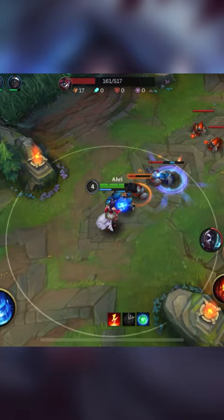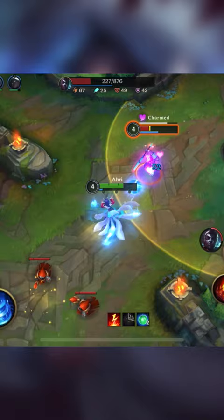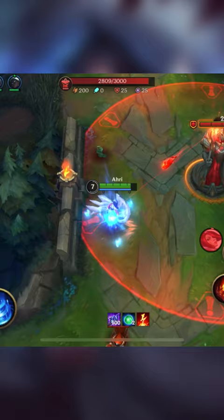Ahri can push out waves very fast with her first ability, giving her constant lane priority that you can use to roam to the side lanes or harass the enemy jungler. Make sure you're playing together with your jungler to set up plays and have a numbers advantage.